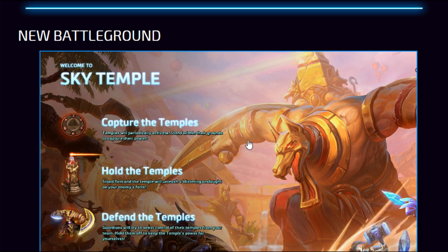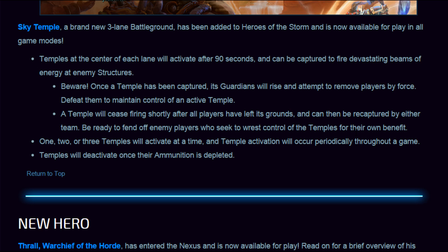We have the new battleground — it is Sky Temple. Any of you who watched the BlizzCon match would have seen exactly what this is about. Sky Temple is a brand new three-lane battleground added to Heroes of the Storm, now available for all game modes. Temples at the center of each lane will activate for 90 seconds and can fire devastating beams of energy at enemy structures. Once captured, guardians will rise and attempt to remove the players by force — defeat them to maintain control of the active temple.